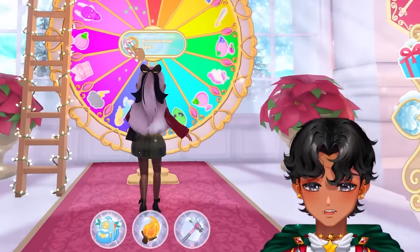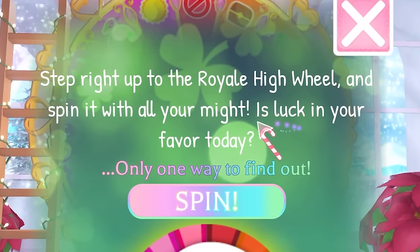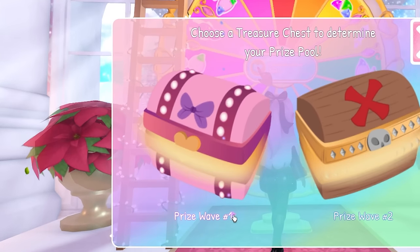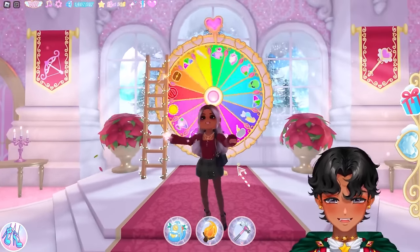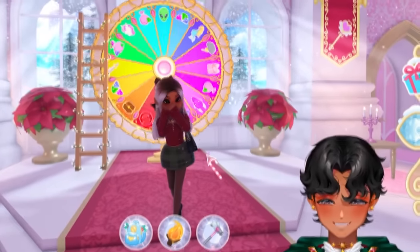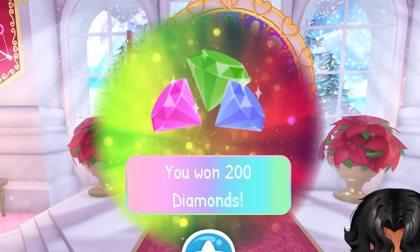We can make a spin right now, so let's do it! Step right up to the Royal High wheel, spin it with all your might. Is luck in your favorites today? Only one way to find out. Let's do one — I want the unicorn horn still. Let's see, our first Christmas wheel spin... Not diamonds. Oh no.